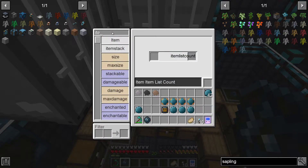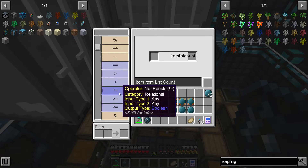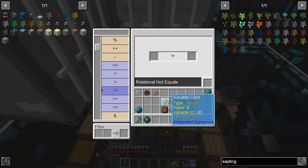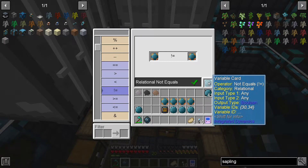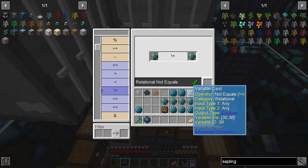Next, get a 'not equal' operator. The number of items within the packager should not be equal to five, because if it equals five it will be filtered out — that's what I said earlier. You get a boolean output — just put this one here and there you have it.